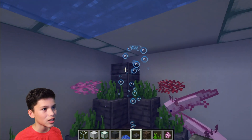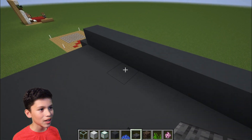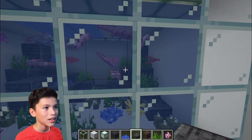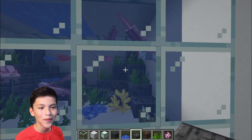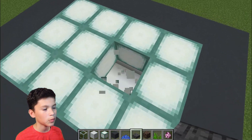You cannot see the soul sand bubbles coming out through the glass. You can see them inside, but when you go outside you cannot see the bubbles anymore. So that's a little glitch in 1.17 — hopefully Mojang will fix that.